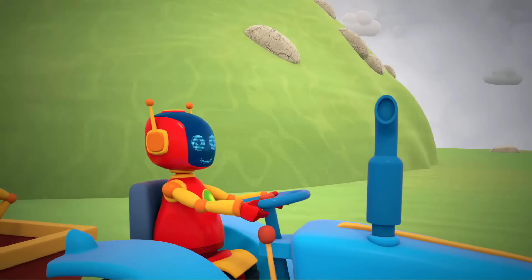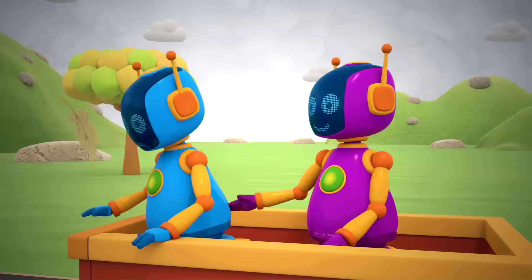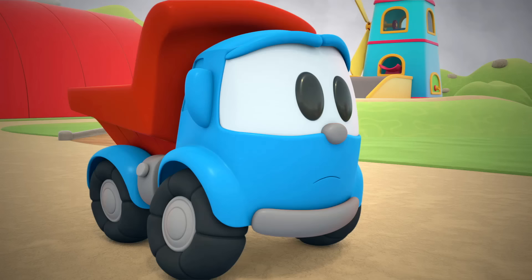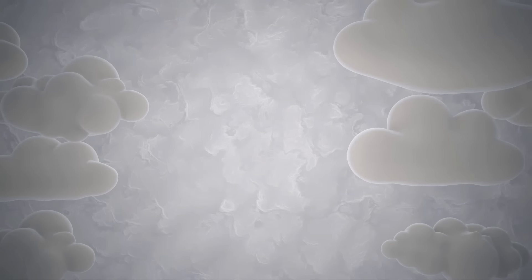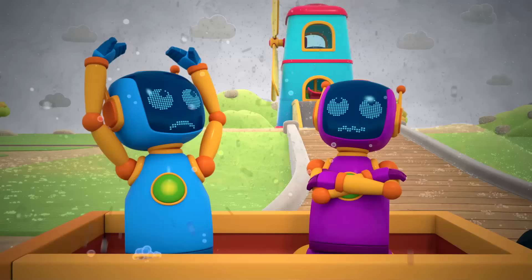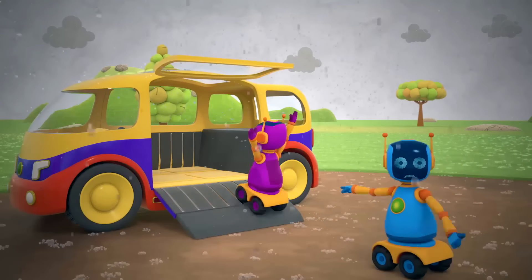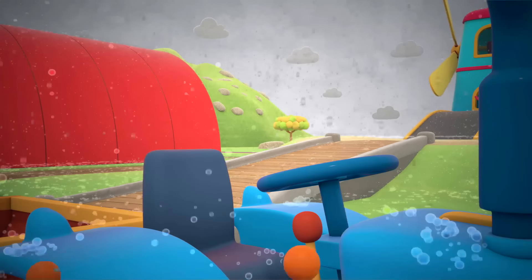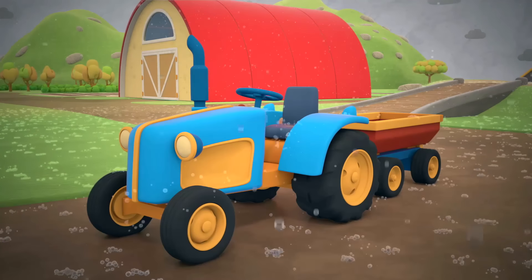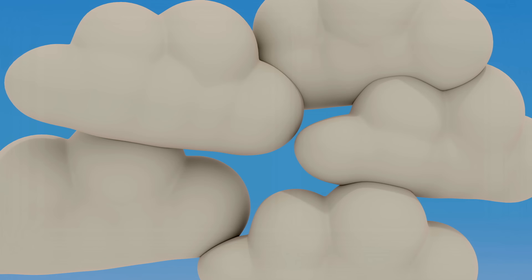Leo and Leia are driving down the road. The robots are following them on a tractor. The wind is so strong! There's often bad weather in autumn. Time to go home — it'll start raining soon! There are so many clouds in the sky! Robots, let's go! The robots are hiding from the rain in their van, but there's nowhere for the farm vehicles to hide. The truck, tractor and combine harvester have been left outside in the rain.